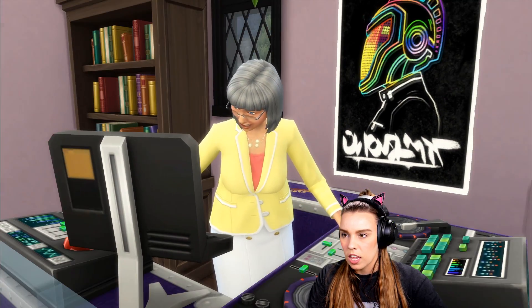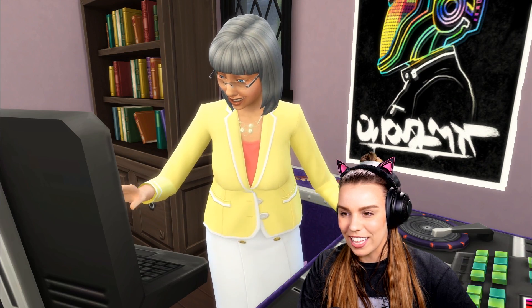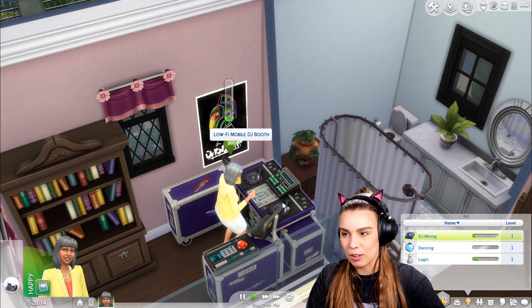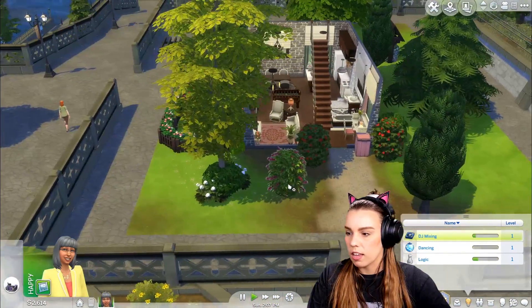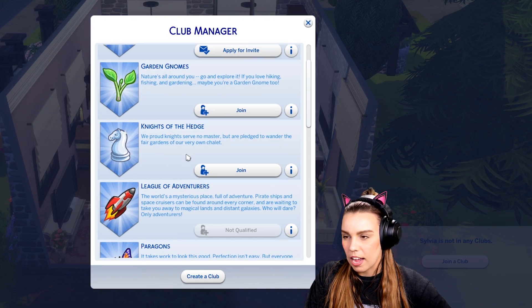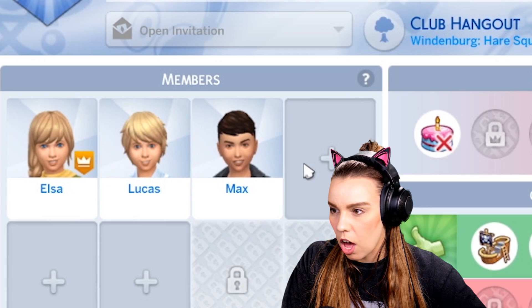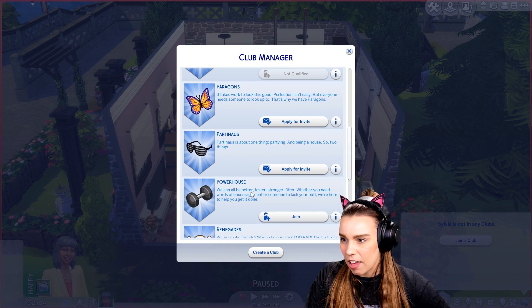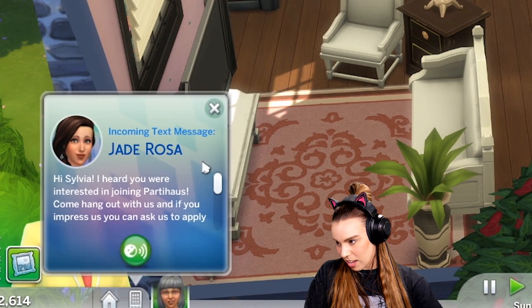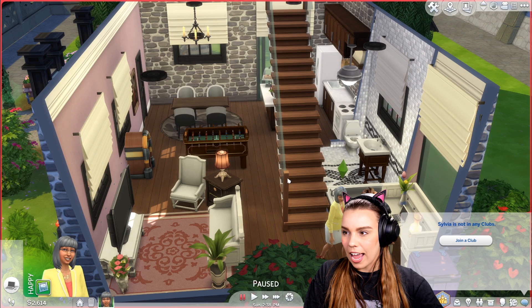Look at her groove — she'd be the best grandma ever. So that's one of two new skills: the DJ mixing skill. We'll also get our dancing skill up a little bit later on. Another great way to meet people would be to join a club. There's the Adult Gods, the Garden Gnomes, the Knights of the Hedge, and the League of Adventures — though that one seems to be for kids only, which is a bit ageist. Maybe we should apply for the Party House Club. We got an invite: 'Hi Sylvia, I heard you were interested in joining Party House — come hang out with us and if you impress us, you can ask to apply.' Yes, I'll be right there!